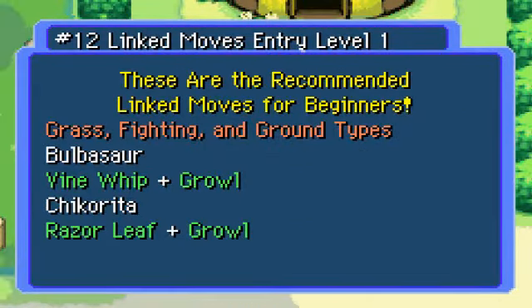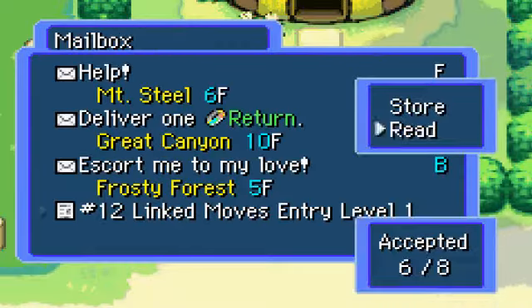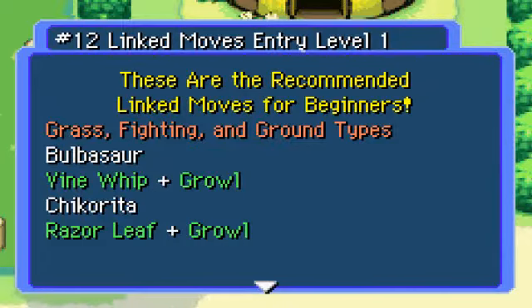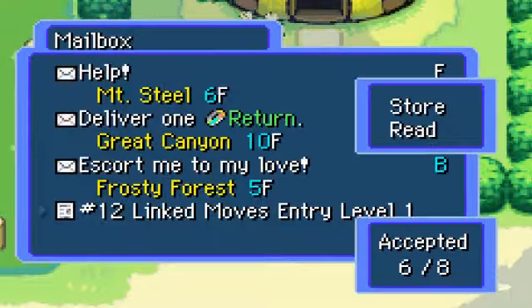These are the recommended linked moves for beginners - grass, fighting, and ground types. Bulbasaur: Vine Whip and Growl. Chikorita: Razor Leaf and Growl. Trico: Leer and Pound, Leer and Low Kick. Tail Whip and Bone Club. Wouldn't it be better to do Growl first? Wouldn't Growl increase your attack? Does Growl increase or decrease? Either way, wouldn't you want to do a decrease of something or an increase first? Leer is defense, Tail Whip is defense lowered. Why wouldn't you want to raise your attack first and then attack? I don't know - whatever.